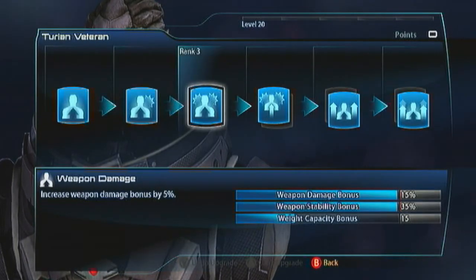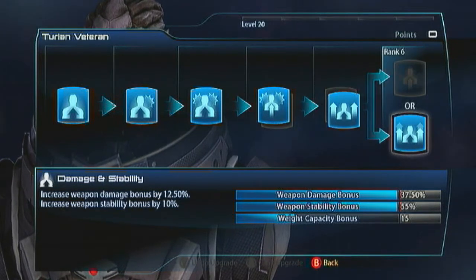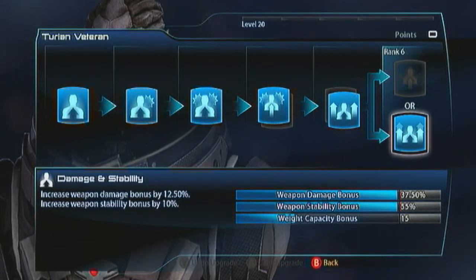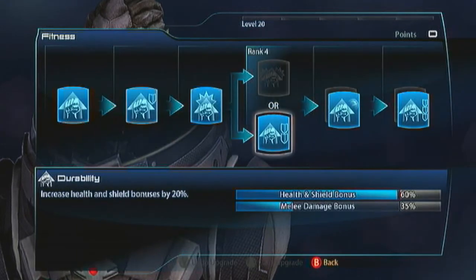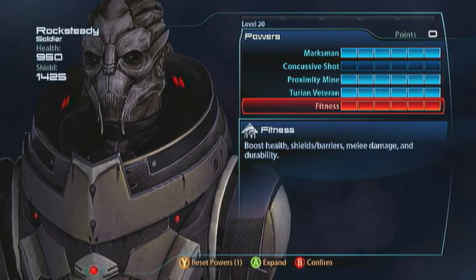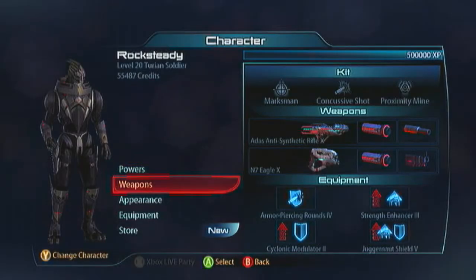For Turian Veteran, get all your weapon bonuses: damage and stability, headshots, and damage and stability again. Not only do you get a wicked 37.5% increase to weapon damage, you also get 55% weapon stability. So all those guns that kick and bounce all over the place - the Turian just sorts that out for you. That's what makes him the turret - able to stream out bullets so accurately. Because he's a stiff character with no evasive ability, go with all fitness: durability, shield recharge, and fitness expert for nice shields and decent health.